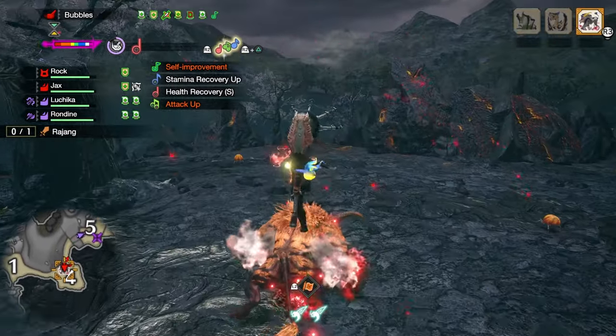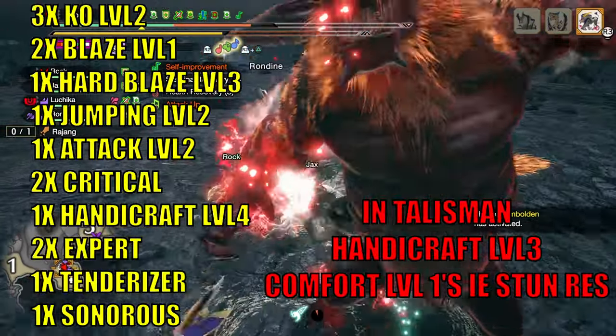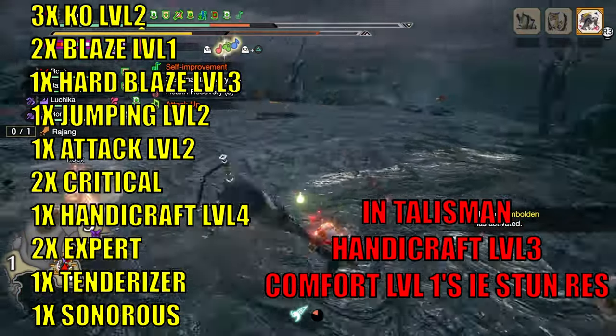As for the talisman, you'll need a talisman with Attack Boost level 3, and preferably a 2 or 3 slot with a couple ones. And here are the decorations you'll need to fit the set and weapon. On to the skills: